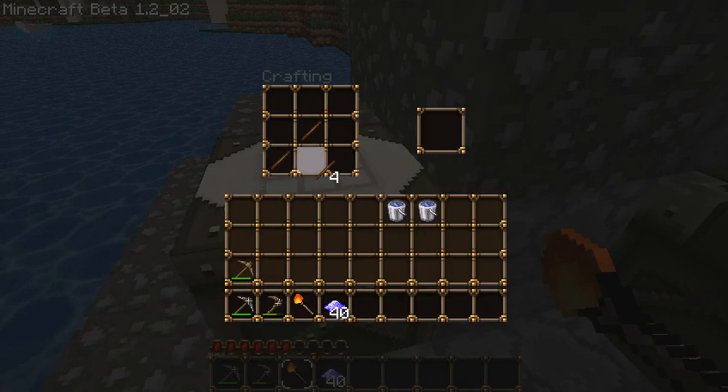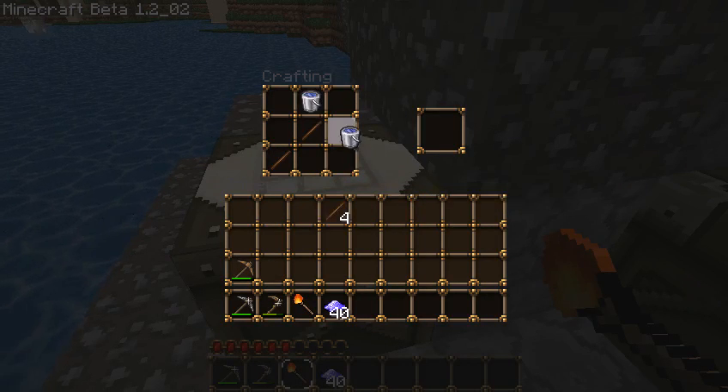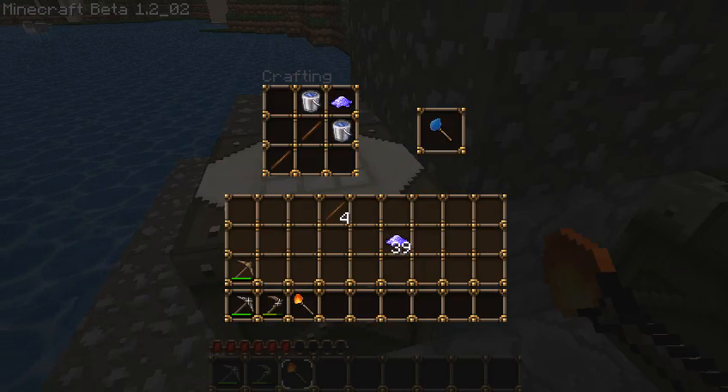So, number two: we take two more sticks and two buckets of water, and some magic dust — you get a water wand.